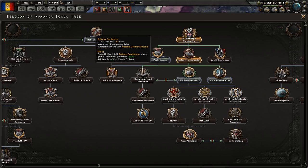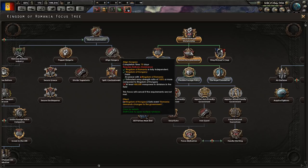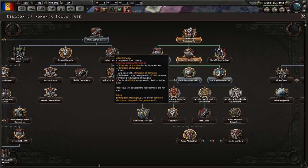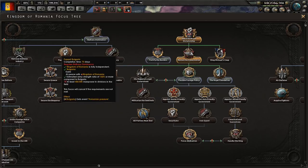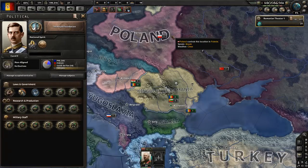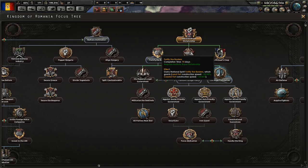We could move toward Balkan dominance, but the point is we do not have enough men on the battlefield to demand Hungary or Bulgaria join us. So that's probably not important right now. Instead I'd rather go for the Royal Foundation, which gets me an extra research slot - pretty cool. Another option would be to fortify the borders, which allows us to build forts 20% faster - that's pretty good.